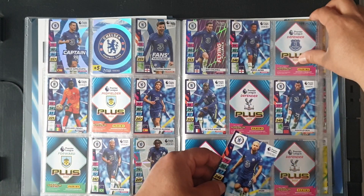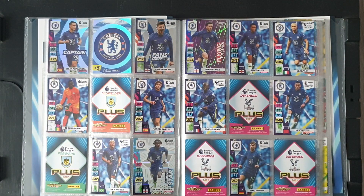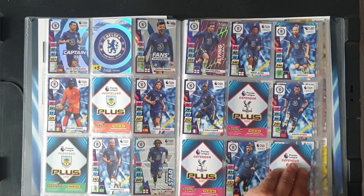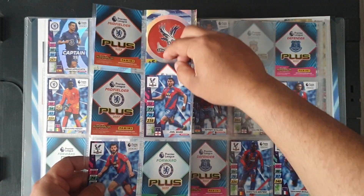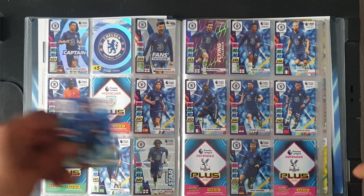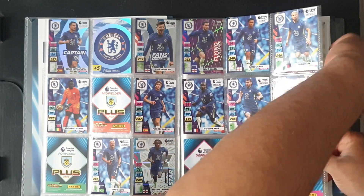Jorginho at 111 — yes, we do need him. Kante is a duplicate. Kovacic at 113 — yes, we do need him. Ziyech duplicate, Werner no, Callum Hudson-Odoi 117 — yes, it can go in there. That leaves one gap at 115.